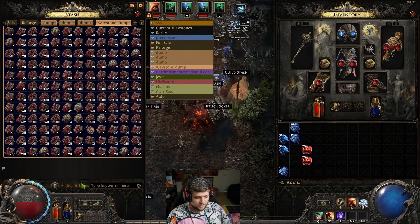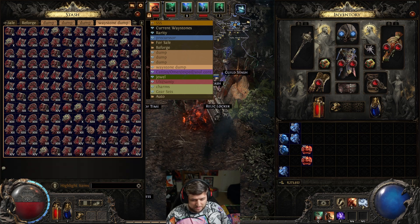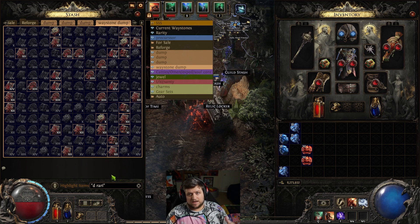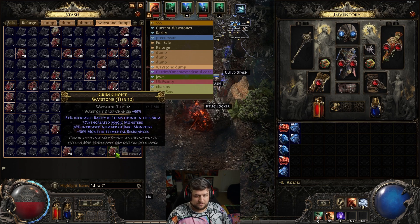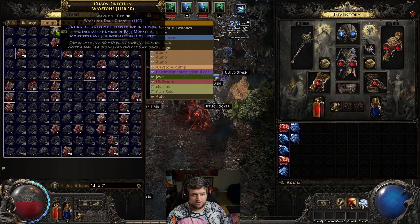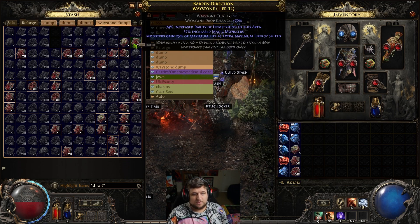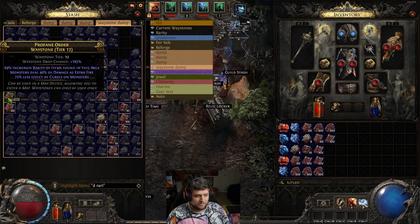Now every single map that's highlighted has increased rarity on it. Increased rarity is really important right now because it affects currency drop quality — how good your currency could be. So I have a tier 10 with plus 55 rarity, a 58 rarity, even a 15 or 21 increased rarity. The point is I want all of these maps that have rarity on them and I want to separate them from every other map.